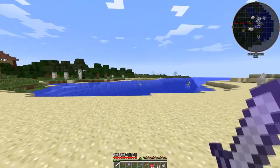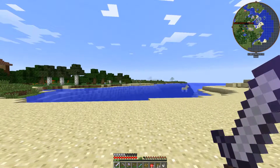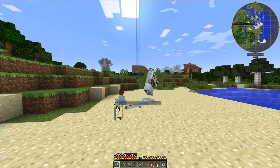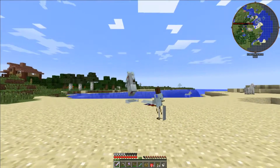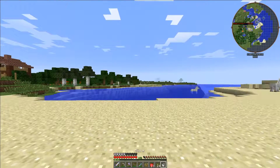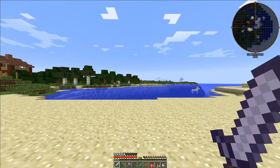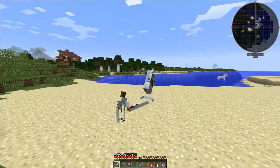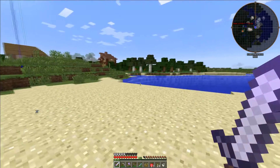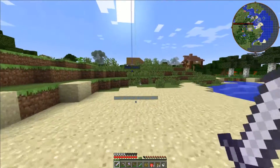We've killed a Pegasus. I'm not sure this is going to work yet, but we have this thing called a Morph Mod. Let's turn into a Pegasus. As you can see — what the f*** is this? I don't know what that's supposed to be. Am I just a horse? It says Pegasus. I was hoping to fly, but we might be limited by the fact of having to go to the Nether first, which would suck.